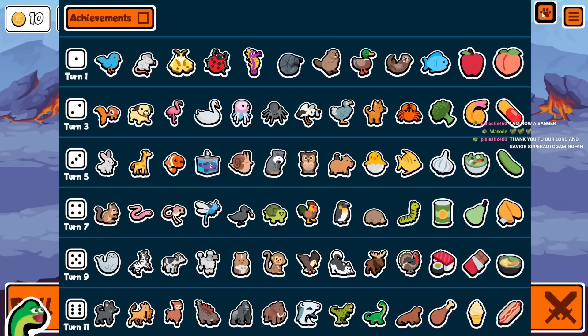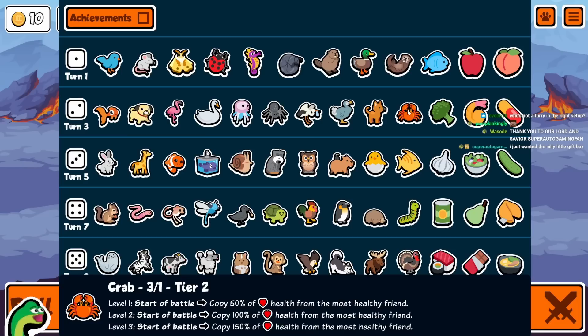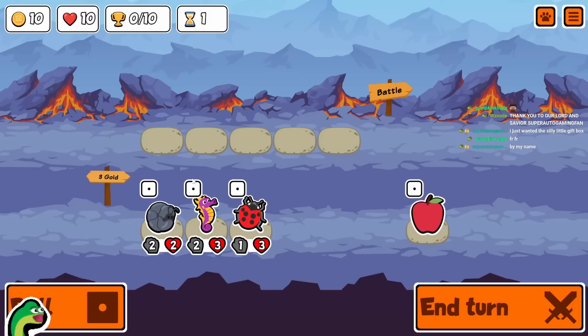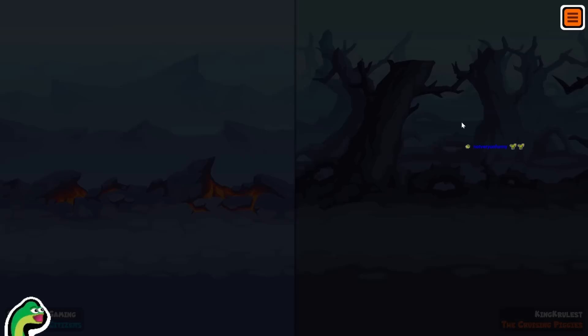All right, so now I'm going to explain what's going on. This is called the copycat build. We use Tabbycat, Crab, Caterpillar, and maybe Dodo and another unit, and have Crab and Caterpillar copy the stats from Tabbycat and Dodo, then go absolutely crazy. I think it could be a pretty interesting build. You get all the attack from Tabbycat — it's temporary so you just keep buying it every turn. A squirrel would be pretty good there.